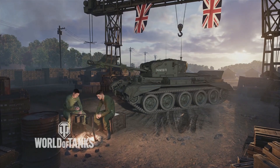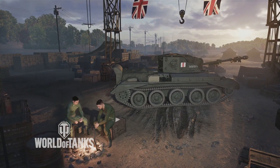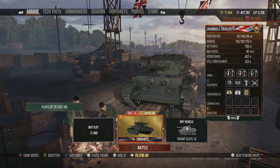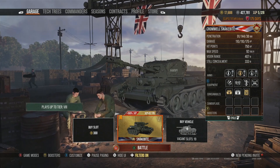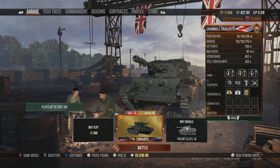The first counter we have is down at tier 6 and it is of course the Snakebite, the tier 6 British light tank that has a top speed of 92 kilometres an hour. This is going to be one of the fastest light tanks in the game, if not the fastest, even with the introduction of the new light tanks within World of Tanks Console.